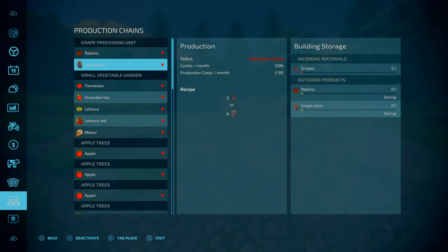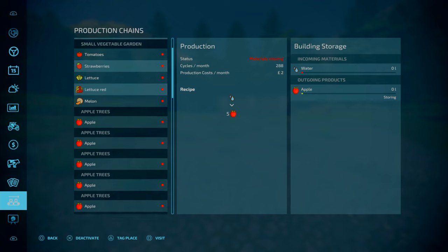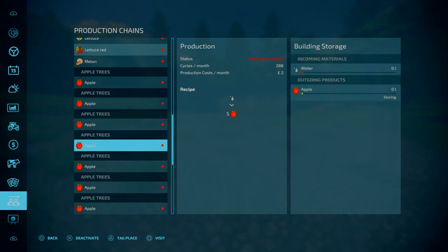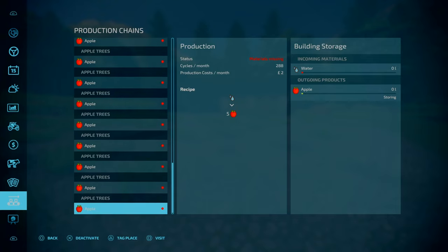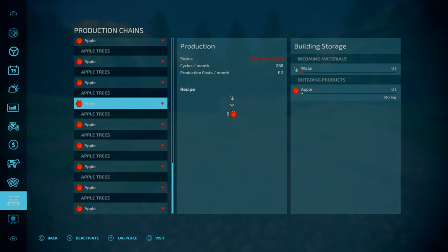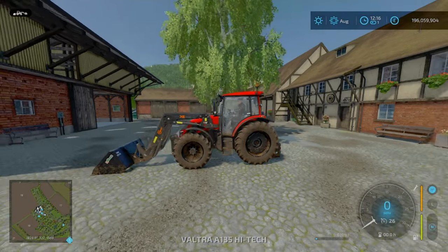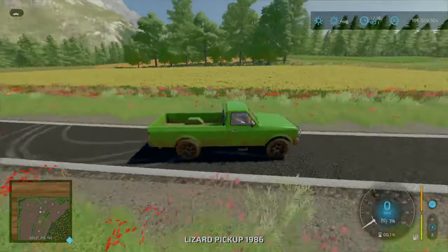Here's how your productions look: you've got your grape processing unit, a small vegetable garden, many apple trees, and another small vegetable garden. That last one can technically be used as a sell point. It looks like that's almost maxed out the 50 production limit. Overall, a nice little sorted area.